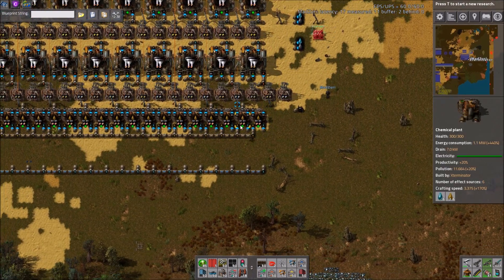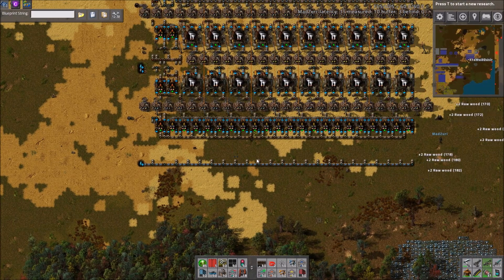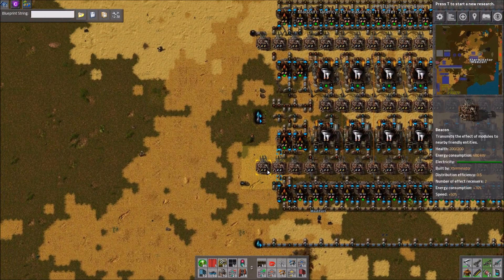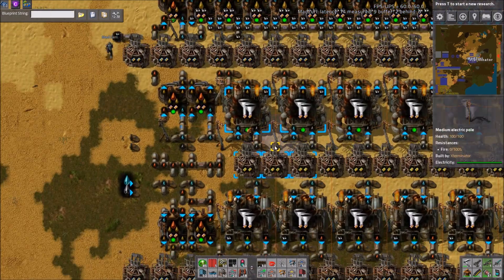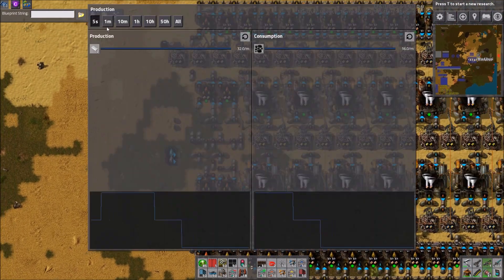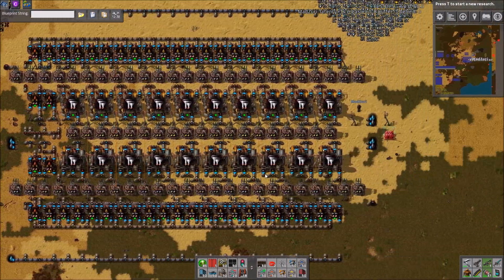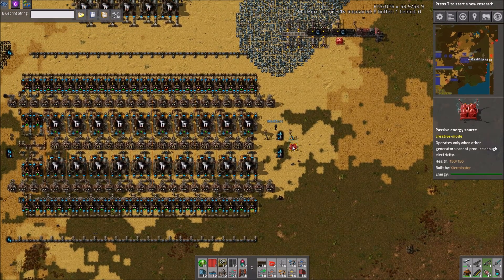It's definitely better to have the extras than not enough, which is probably what was planned here. So correct ratios, pipes are pretty OCD-friendly — I like it. And this should process a lot of oil. It only takes about 120 megawatts, which is not bad. We can't see liquid production yet, unfortunately, in this version of the game. But good build overall — I like it.